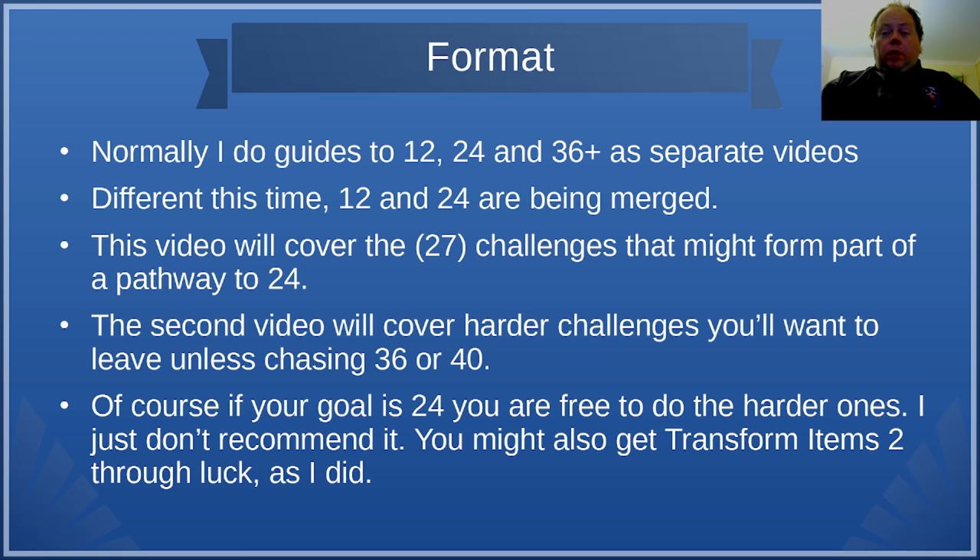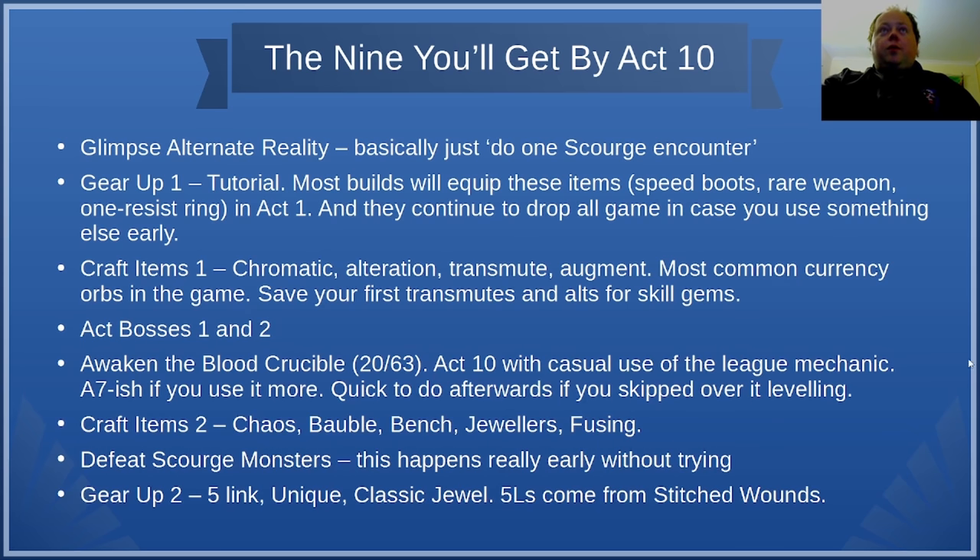That's because of the lower difficulty than usual. This video will cover the 27 challenges that I feel are most likely to form a part of your pathway to 24. The second video will cover the other 13 challenges — the ones you'll probably want to leave unless you're chasing 36 or 40. Of course if your goal is 24 you are free to do the harder ones, I just don't recommend it. You might get Transform Items 2 through luck like I did, and if that happens you can skip another challenge on your path to 24. Or maybe you'll decide to go for 36 instead.